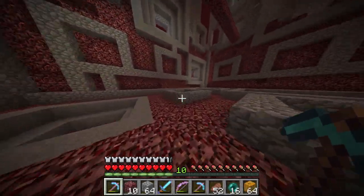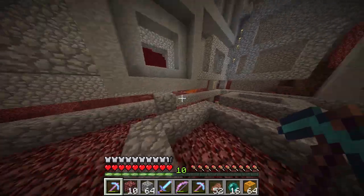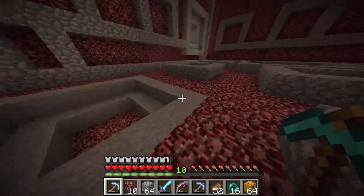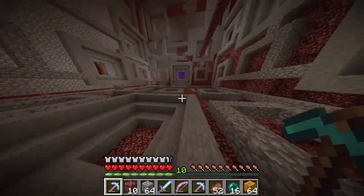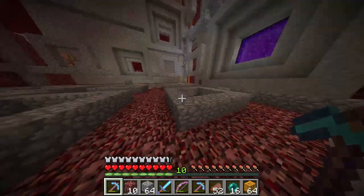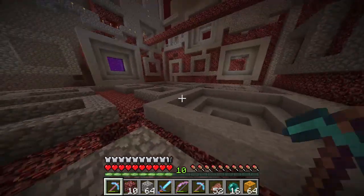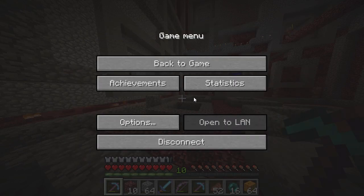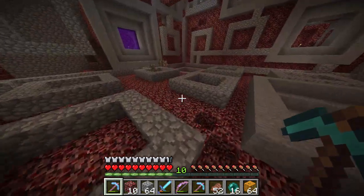Welcome back to the Mind Crack server. Today we're working on the nether hub expansion. I was sprinting around and when you sprint, the field of view gets a little narrower. I felt like messing around with it — I almost never change it from normal. Since we're in this weird cubic space of the nether hub expansion, I thought it'd be fun to mess around with the Quake Pro setting.